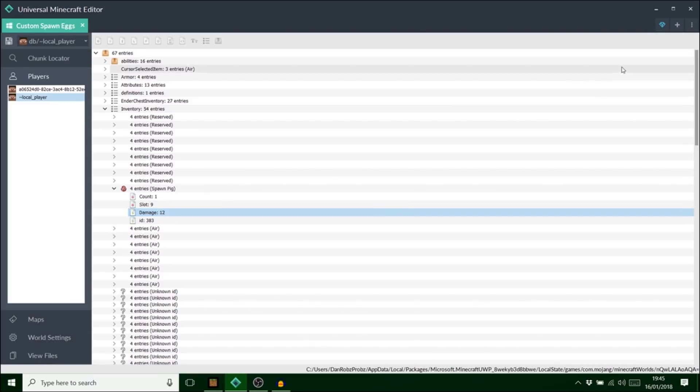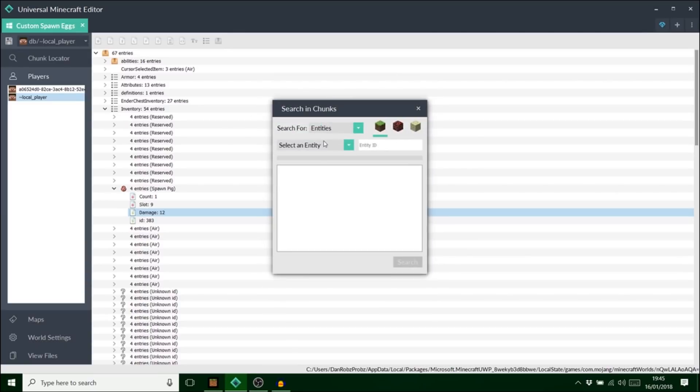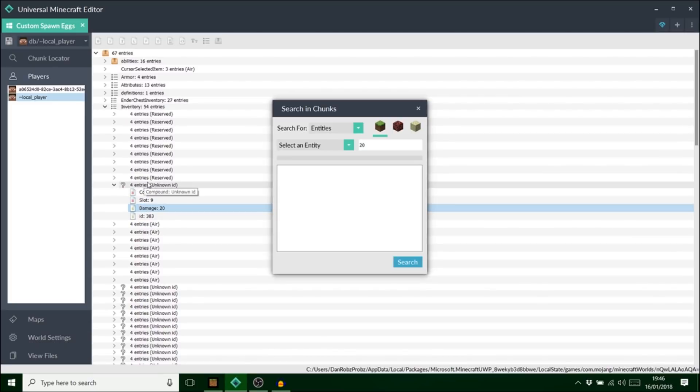The way you change it is with the damage value. Thanks to the creator of this program, Matt or Oprisalp, he's created this diamond button where you can search for entities. Say I wanted a custom spawn egg that spawns the iron golem - it says here ID 20. That is the actual ID of the iron golem. So go into the damage value of the pig egg and type in 20. It will say 'unknown ID' but that is the iron golem spawn egg.